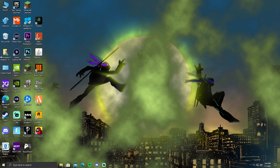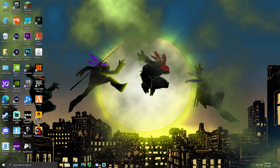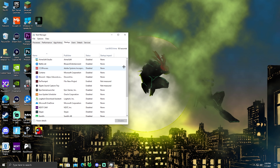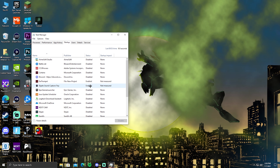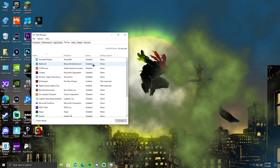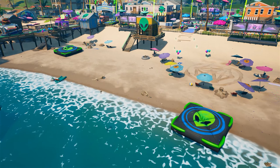For the last step, right-click your taskbar and click on Task Manager. Go to the Startup tab and make sure everything under status is disabled except Fortnite or anything else you're actively using. Having everything else disabled ensures your PC is focused on running Fortnite, which will give you more FPS.